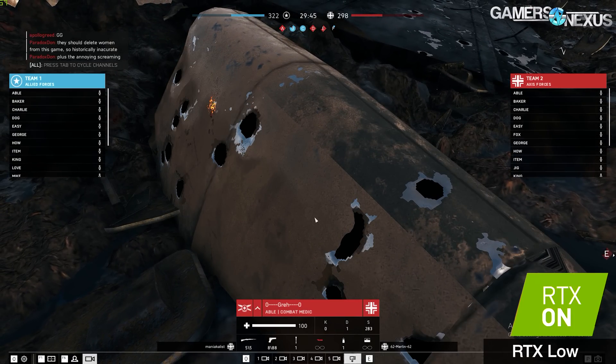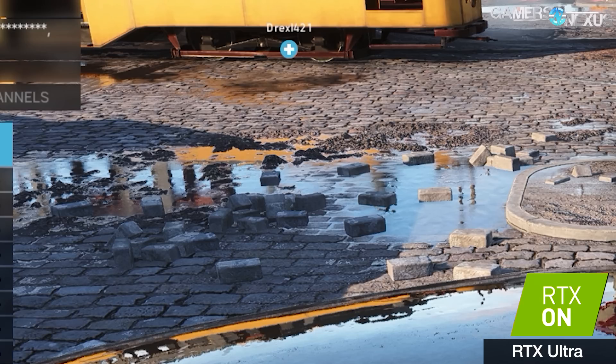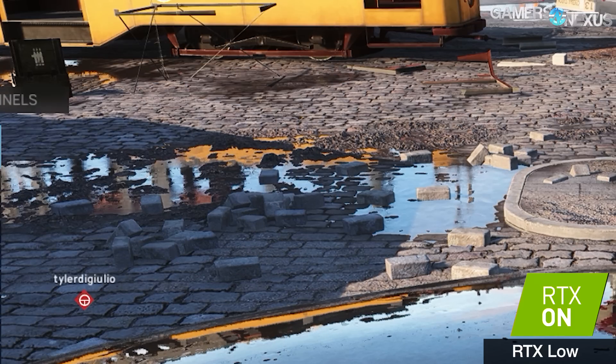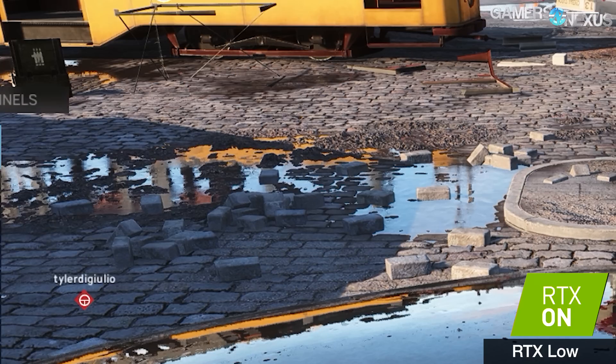Our conclusion on the graphic settings between ultra, low, and all the steps in between is that they're changing the roughness threshold — the point at which the material is reflecting the environment. Anything below the threshold is no longer being reflected, which conserves resources while still reflecting in the shinier surfaces.